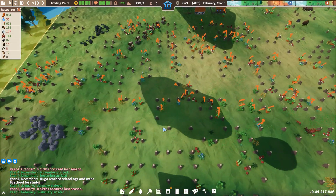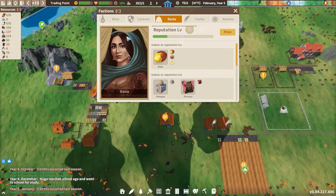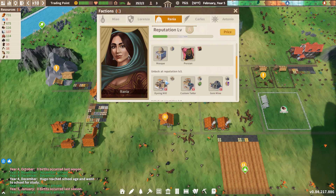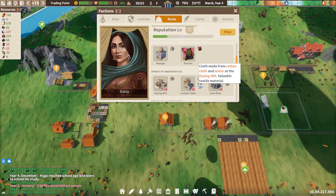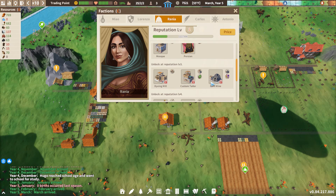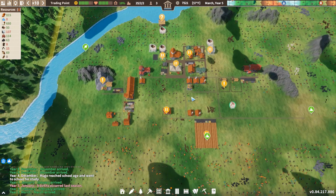They are off - see you later, guys. Do good things. Don't die. If we lose that, I'm going to be pretty upset. I think the next trade that we do will push us up into level three. And then we'll have the dyeing mill, which creates an alternative to silk using cotton and water. And the custom tailor where you can make down coats pretty cheap. And then there's the gem mine, which even though they sell for so few silver now, might still be worthwhile as a filler.